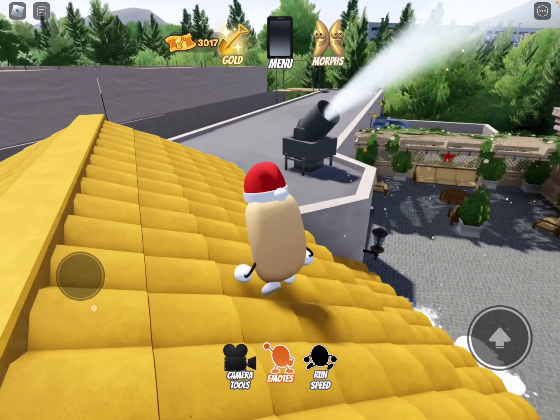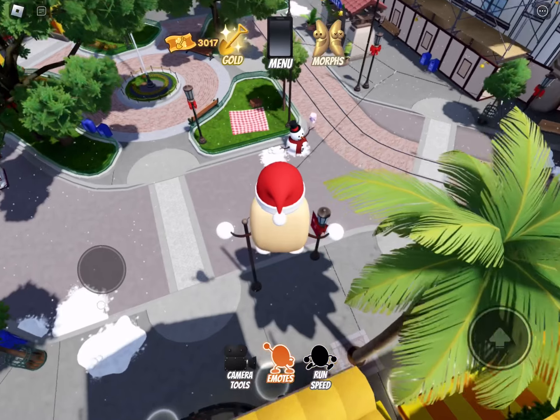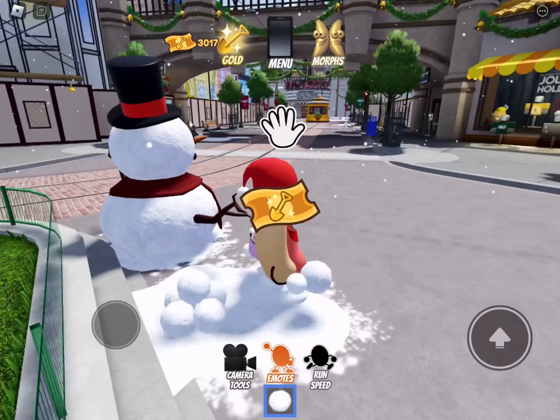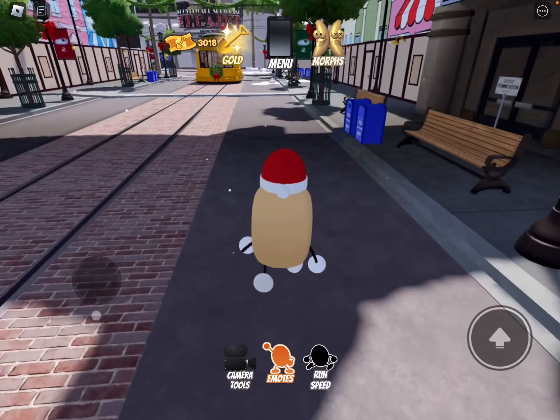And all of the snow is coming from these snow machines that you can find around the map. Then there's a snowman here next to some snowballs, and you can also find these snowballs around the map.